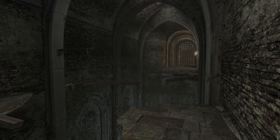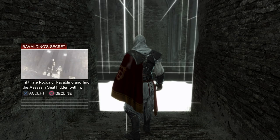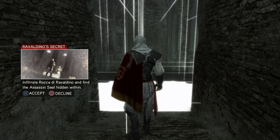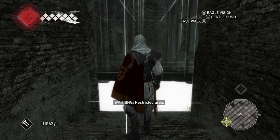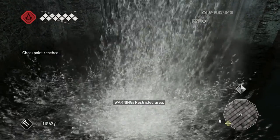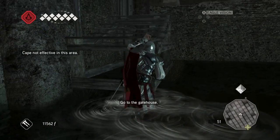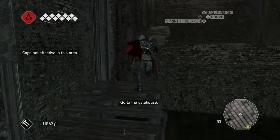Okay this one shouldn't be too hard. Ronaldinho's secret: infiltrate Rocca di Ronaldinho and find the Assassin's Seal hidden within. Was there something down there? No, that's just a reflection. Go to the gatehouse - will do.